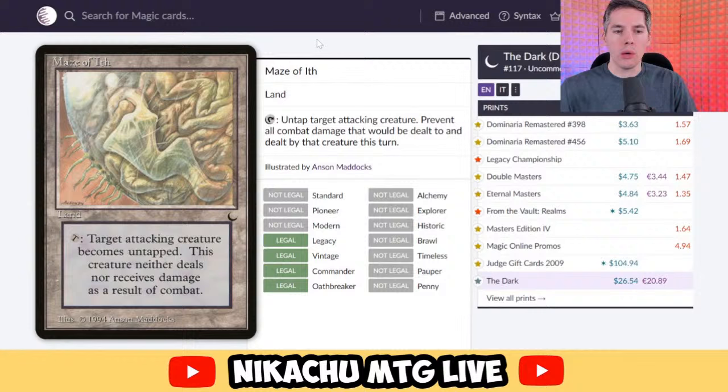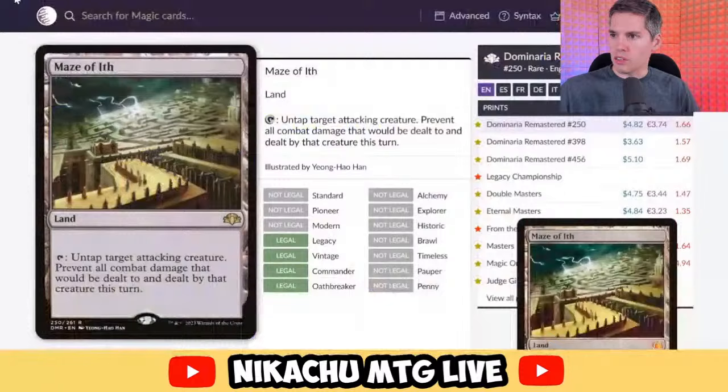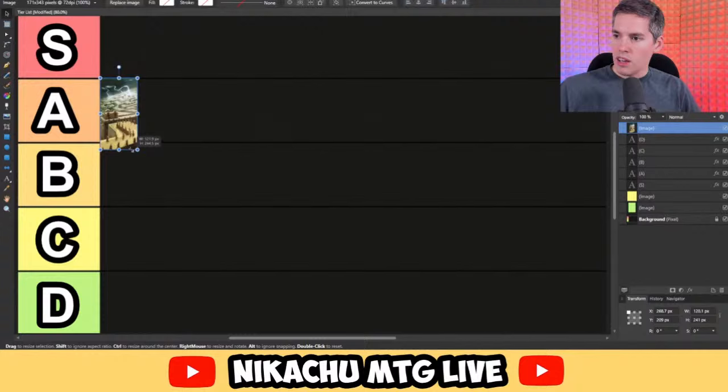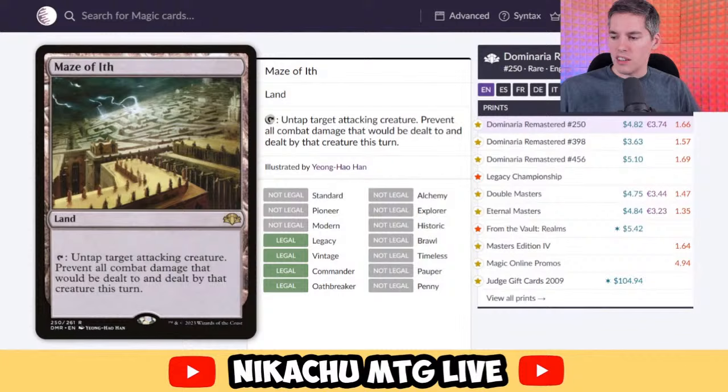It can also help you when you're attacking. If you're attacking with a creature and don't like how your opponent blocked, you can target your own creature, untap it, and it doesn't deal nor receive combat damage that turn — it almost gives it pseudo-vigilance if things go bad. This is an excellent card. The one disadvantage is it's a land that doesn't add mana, so it costs you your land drop. Either way, it's still pretty good. I'm going to give this A tier.